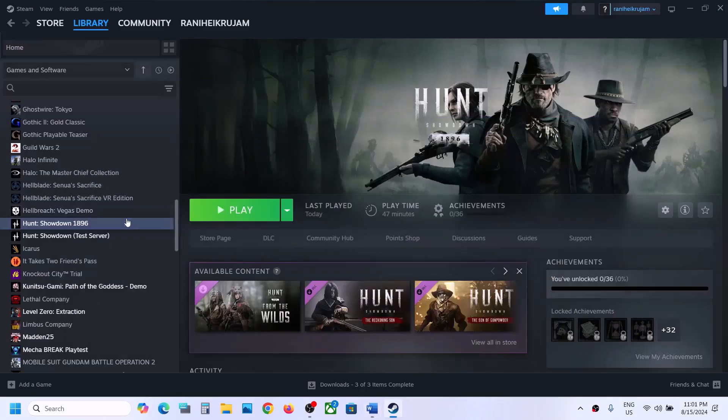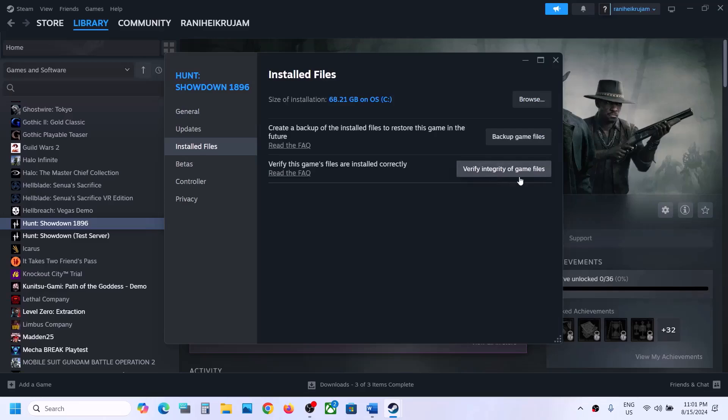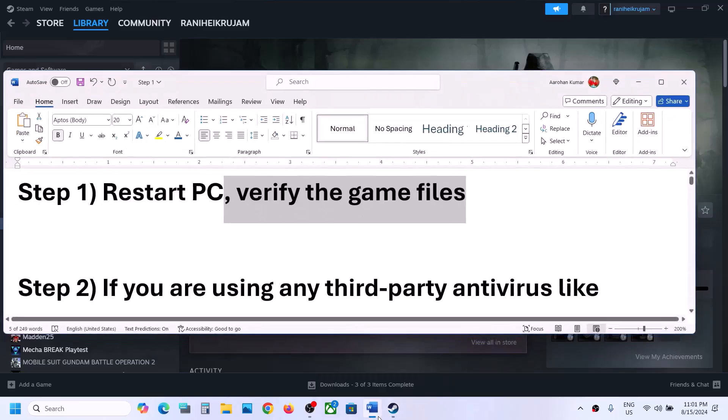Right-click on the game, select Properties, go to the Local Files tab, and then click on Verify Integrity of Game Files. Once the verification is 100% complete, you can launch the game and check.